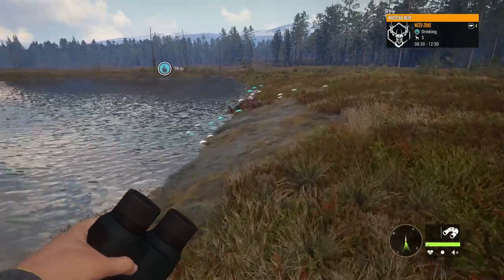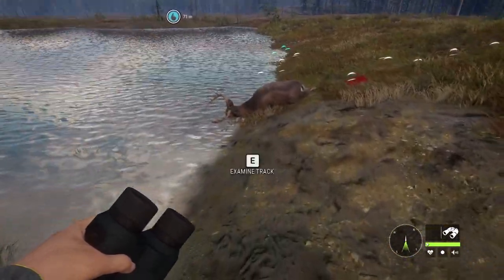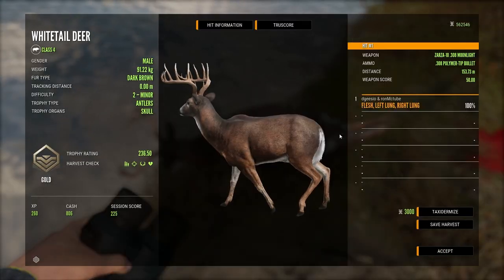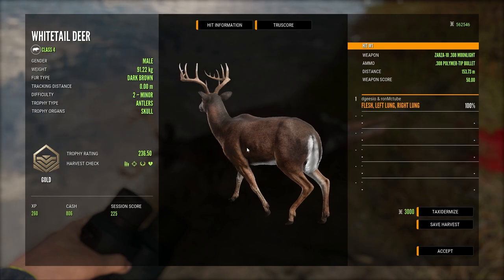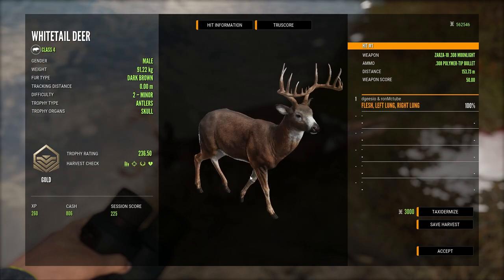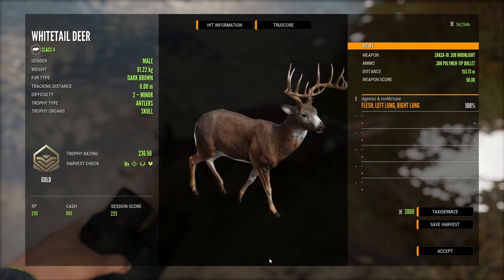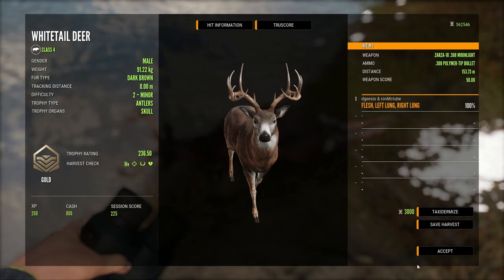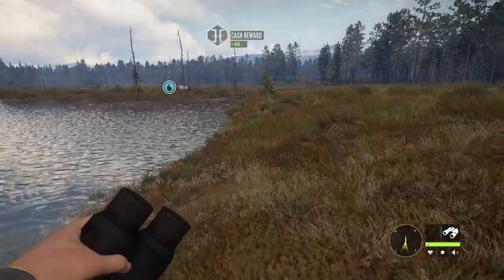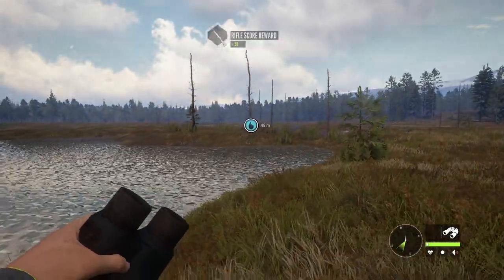Whitetail drinking need zone time is 8:30 to 12:30, so four hours to hunt whitetail. I don't think this one will be a diamond but it'll be close. Look how good whitetail look in the trophy screen now - definitely a lot better, they've made it dark on the background which makes them look more polished. That's a really nice touch. Right, let's go find this Kappa Kali.